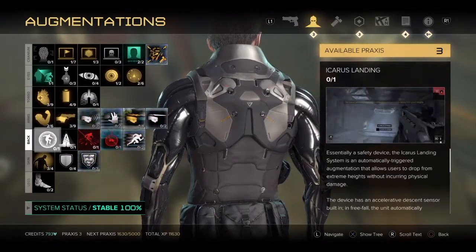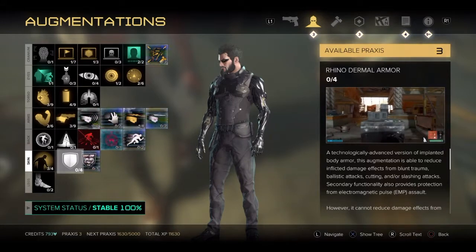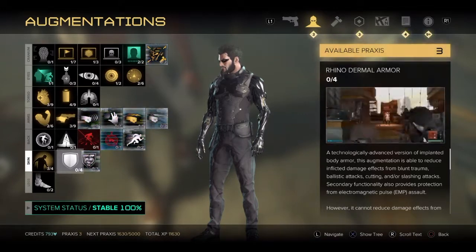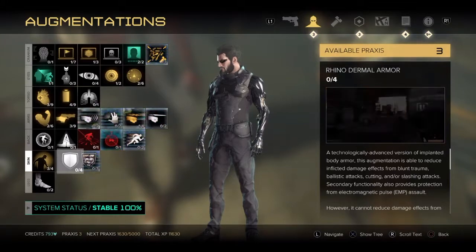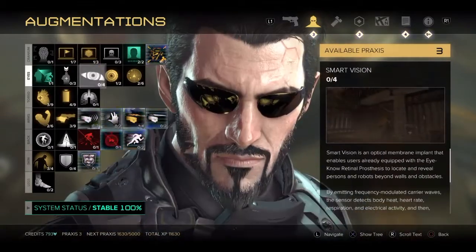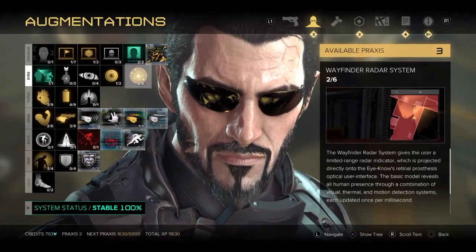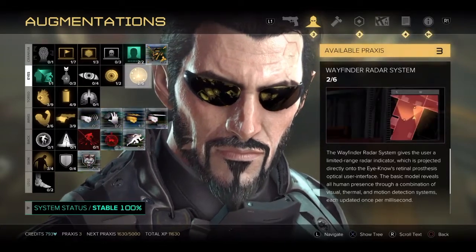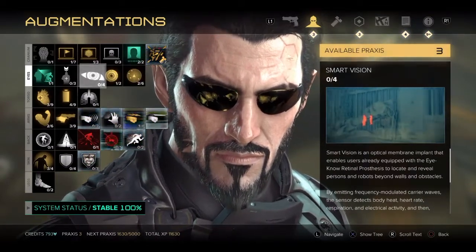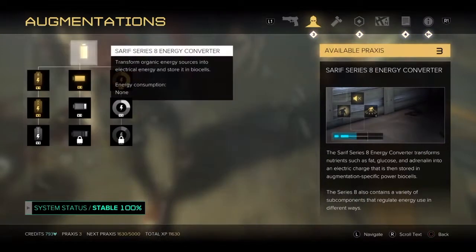I'd recommend not even thinking about the Nano-blade — the Tesla gun will allow you to do a lot of things. Now let's talk about Rhino Dermal Armor. This is something you really want to prioritize. I ended up picking the jump augment because I like the traversal options, but I really should have put points into Rhino Dermal Armor right away. I'd recommend putting at least 2 points into it and having it maxed out by the time you get to Golem City, definitely before the ARC facility, because the damage output of enemies on this difficulty — "I Didn't Ask For This" mode, which is just Give Me Deus Ex with permadeath — is pretty extreme.